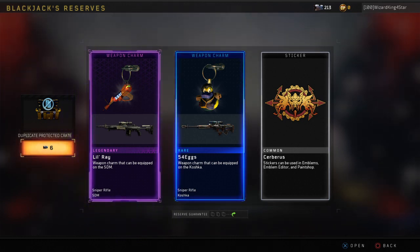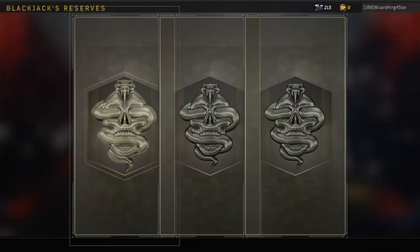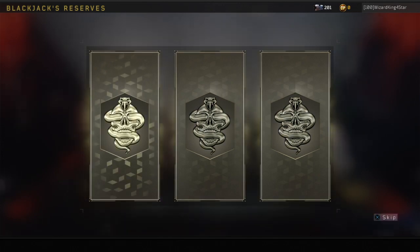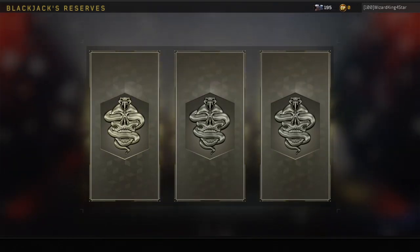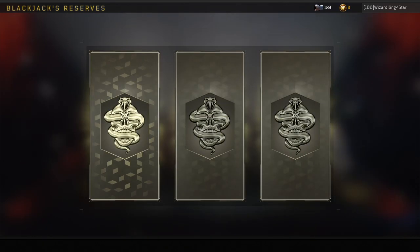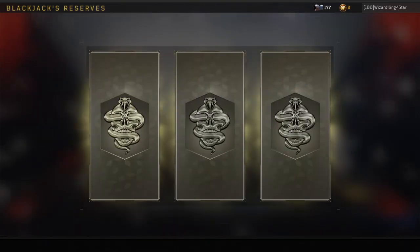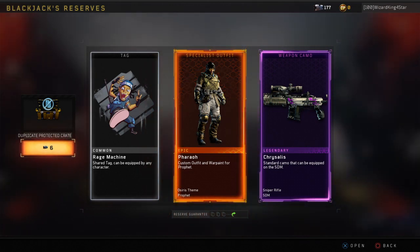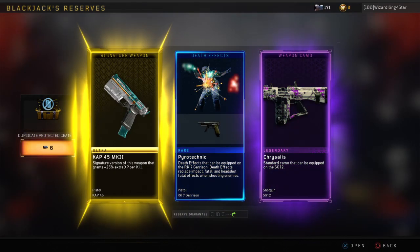It did not give a duplicate so I haven't gotten a duplicate since March if you think about it — since the crates. This is cool, I like this, they should have been put this in the game. See, this is all new stuff even though it's basically useless to me. Got the Pharaoh outfit — this is cool, now that I can actually get stuff.